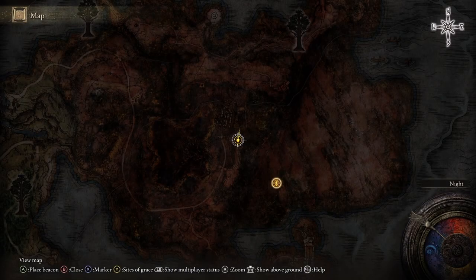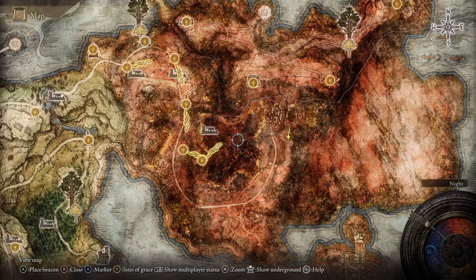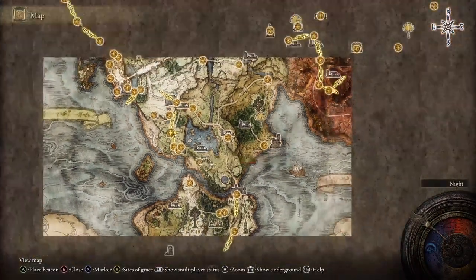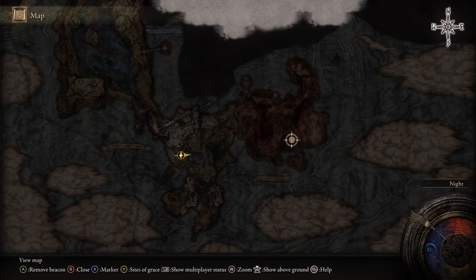To leave this area, bring up the map and then press R3, and now you see above ground. Then just choose a site and fast travel. And to travel back there, just press R3 again and you'll be able to select Palace Approach Ledge Road.